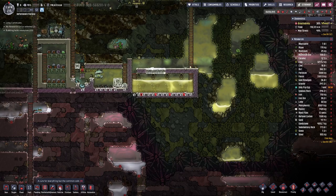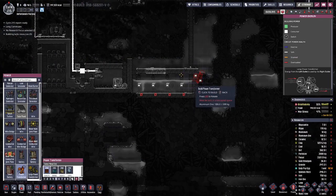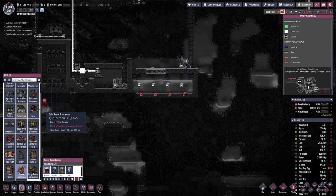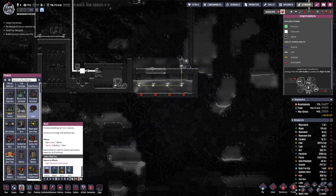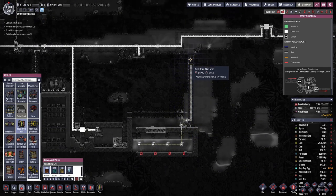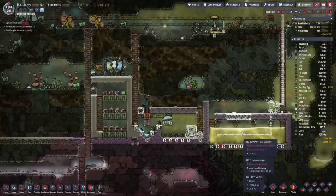We actually have enough steel for the steam turbine. However, first let's deal with a bit of a power issue here on this side. Because we have four pumps, let's connect them, and then here we go to the main wire.